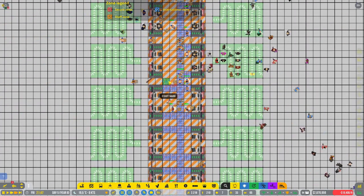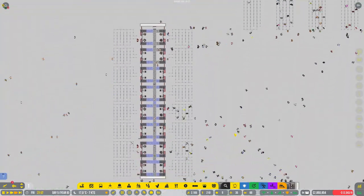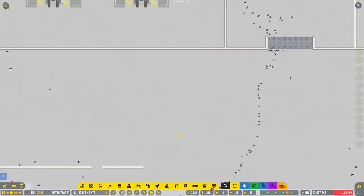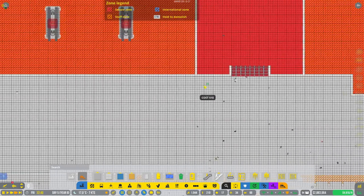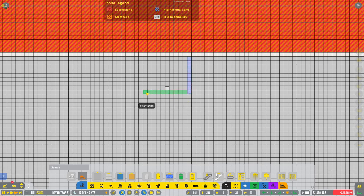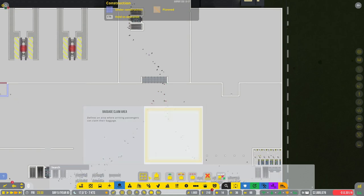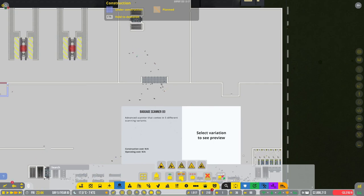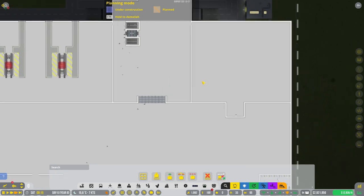I think that is all good. Those escalators are going in. And down here we need a wall — how big did I make it here? We just need wall here, here, and here. We do not need wall there. Then we need the baggage scanner.